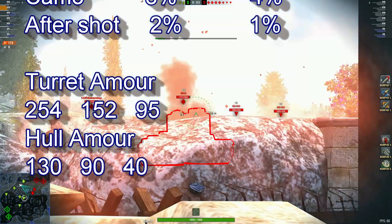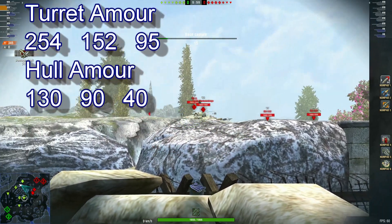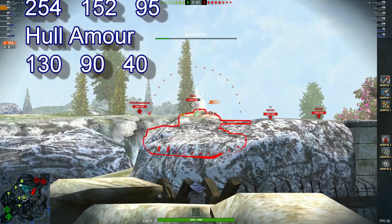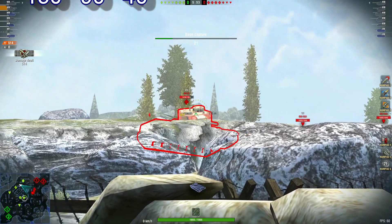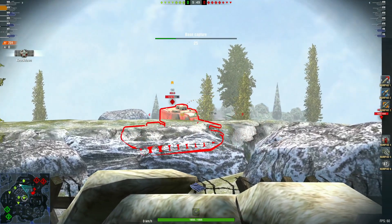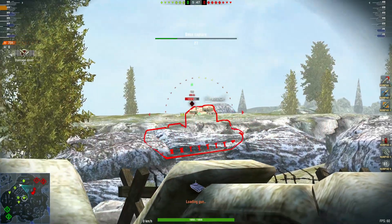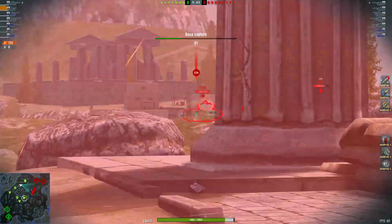Turret armor 254, hull armor 130. Let's sit back, relax, and enjoy the replay. So far 514 damage and climbing. I reckon this has been a bit nasty with the DPM it's got.